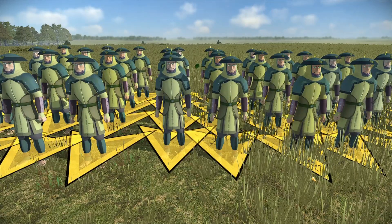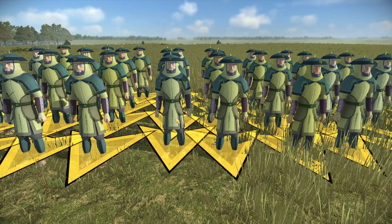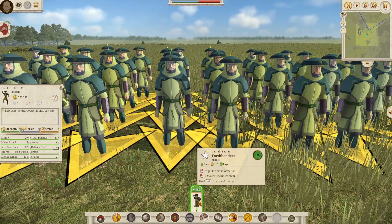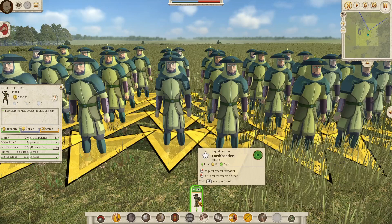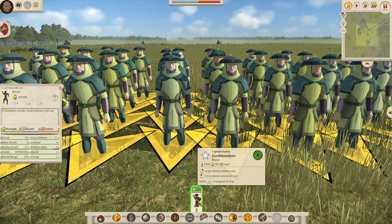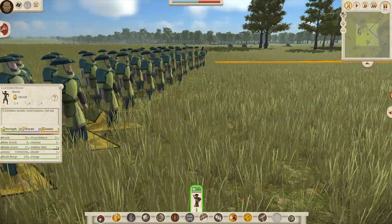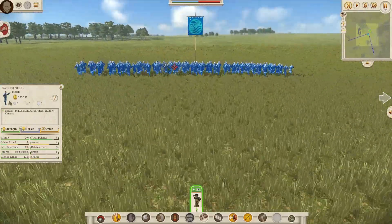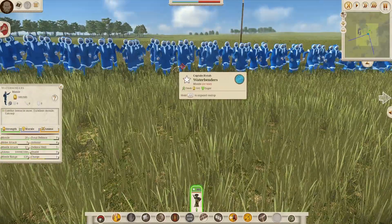They have a new roadmap that you guys can check on the card he has shared. Today we are fighting as the Earth Benders of the Earth Kingdom — a very good bender unit that can dish a lot of good damage, with the furthest range at 130 and the biggest angle range of 50 degrees that it can fire from. And today we are fighting against the Water Benders of the North Pole.